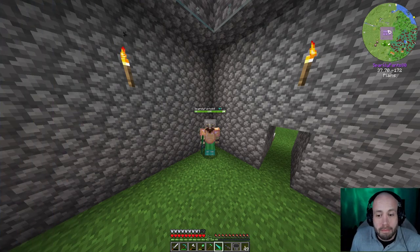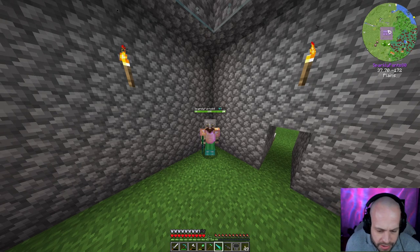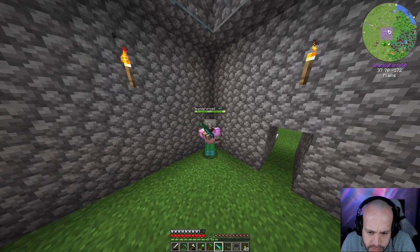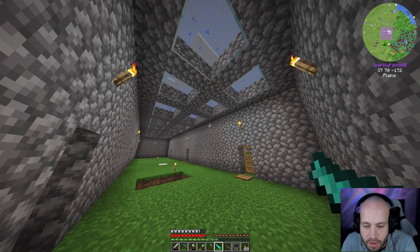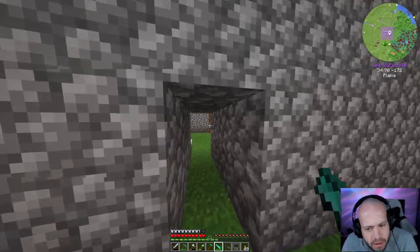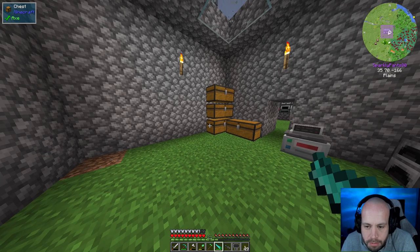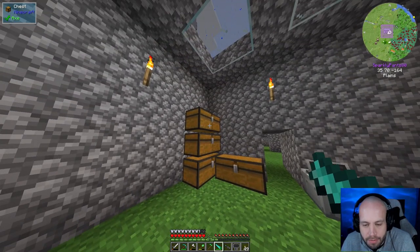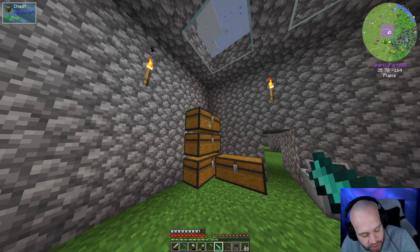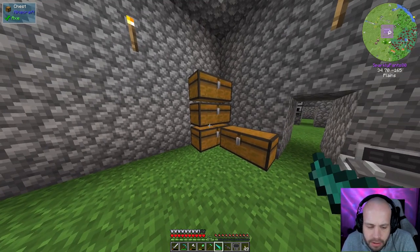Hello everybody, my name is Odinson and this is modded Minecraft, episode six. I have a sword-looking thing in my hand — it's actually a saw from the mod Silent Gear. I made it because there's no fast leaf decay mod in this pack, so when you chop down a tree you have to mine every one individually, and I knew I needed a lot of wood.